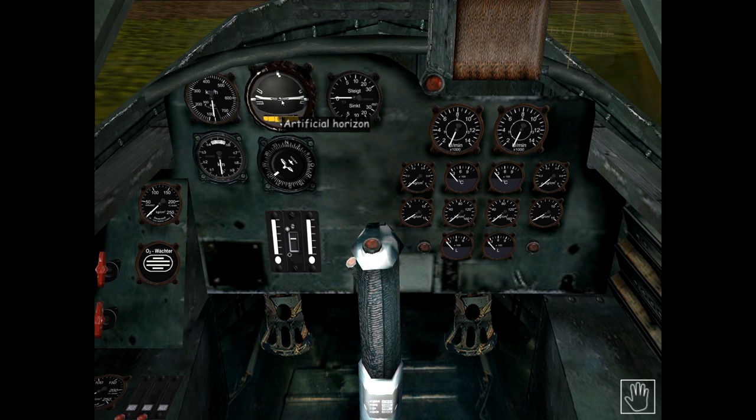Next we have the gyro horizon, which indicates the longitudinal and lateral attitude of the plane relative to an artificial horizon — the same type used in the BF 109 and FW 190. This gyro horizon also includes a ball-type bank indicator: a liquid-filled curved tube in which a free-rolling inclinometer ball changes position according to gravity and centrifugal force. The bank indicator is used to minimize side slip by keeping the ball centered while turning. Note that the markings on the outer hand wheel of the gyro horizon have no function in this game.